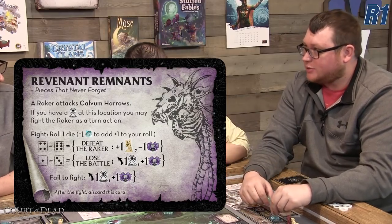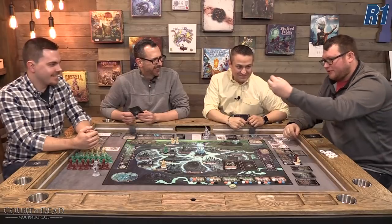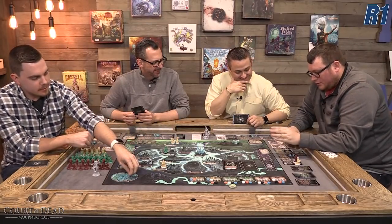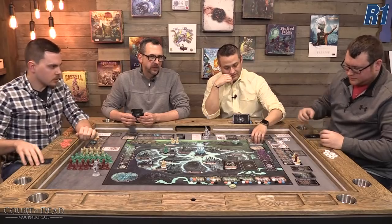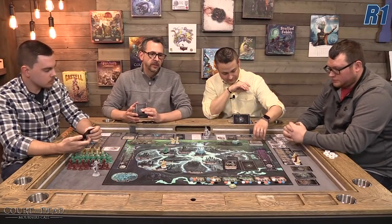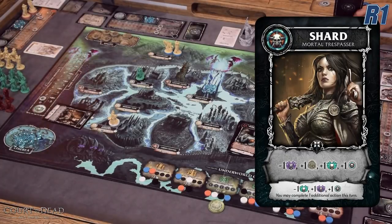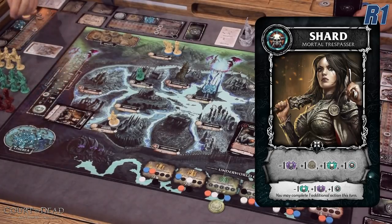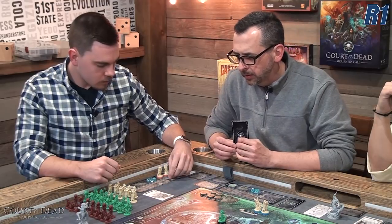Ryan rolls and spends three etherea to hit the threshold, defeating the raker. He gets an Osteomancer, and the dread's grip goes down by one. As noted, there's not a lot of dice chucking in this game — the combat is very deterministic and the dice rarely come into play. David plays Shard, which moves down the dread's grip, moves up the celestial track, gains a unity point, and gives him one influence of his choice.